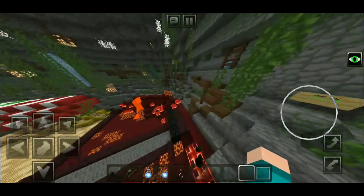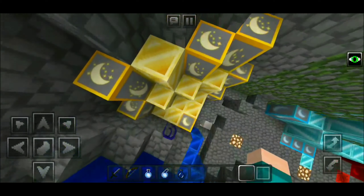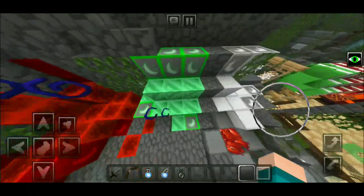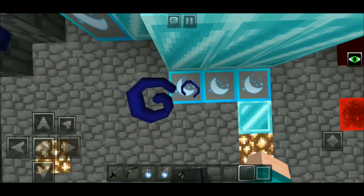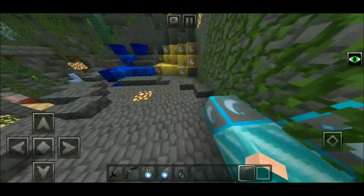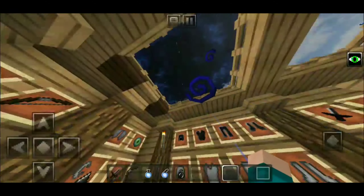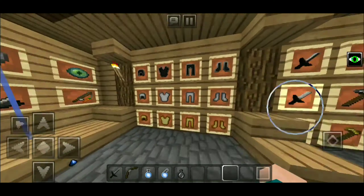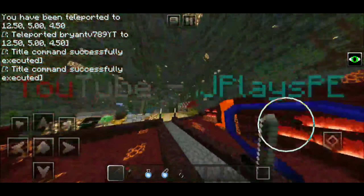Over here we can see how the ores look. We have lapis lazuli, gold ore, diamond ore, redstone ore, emerald ore, and iron ore. What I really like about this texture pack is that it has a moon on its ores and they are highlighted, so you can easily spot them in a UHC. The sky also has really realistic clouds, like any other good PvP texture pack.